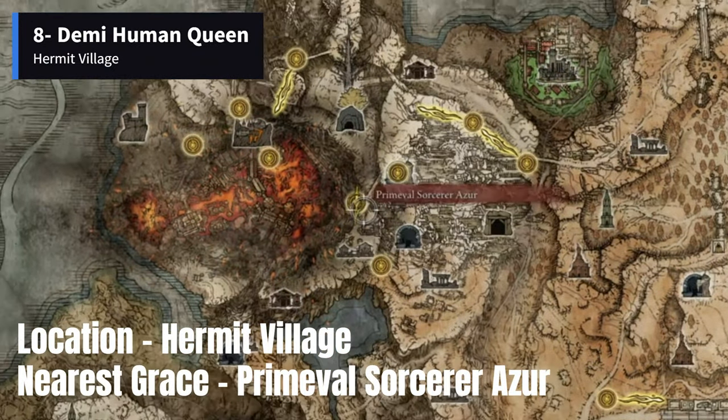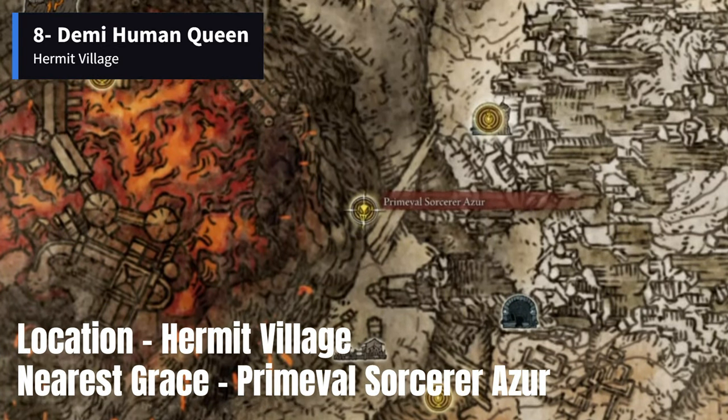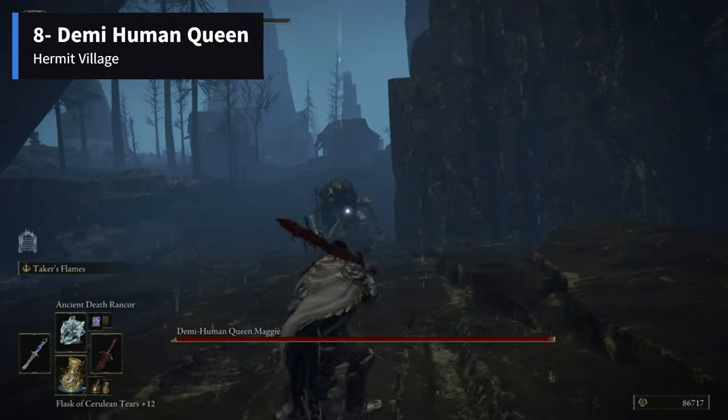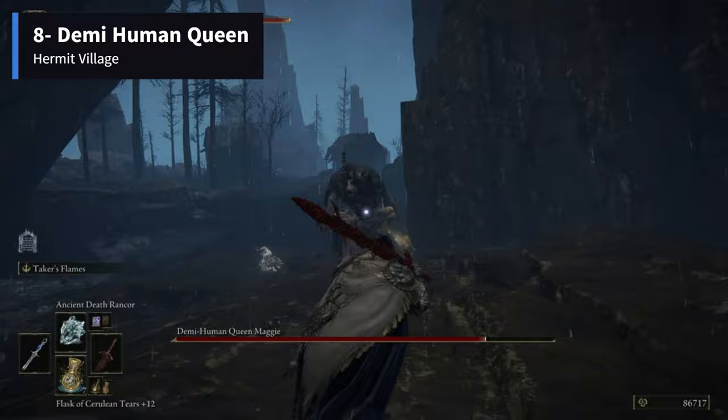The next memory stone can be found in the northeast of Hermit Village in Mt. Gelmir. Primeval Sorcerer Azur is the nearest site of Grace. The item is dropped by Demihuman Queen Maggie, an optional boss who can be found sitting beside the site of Grace.